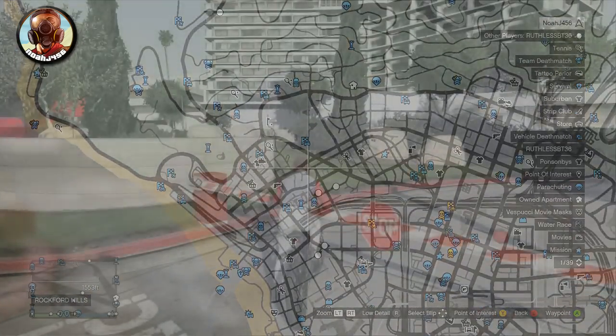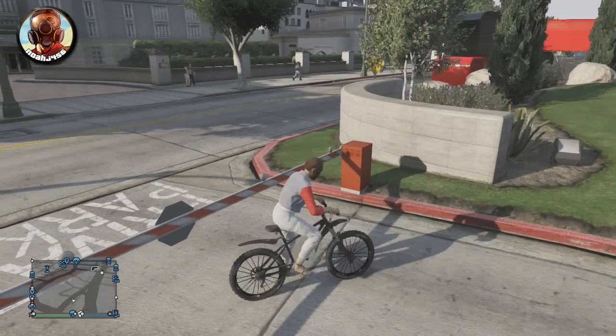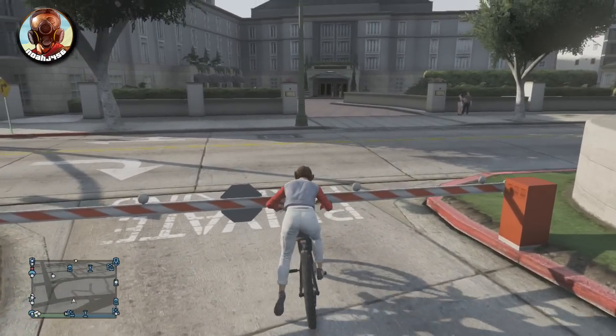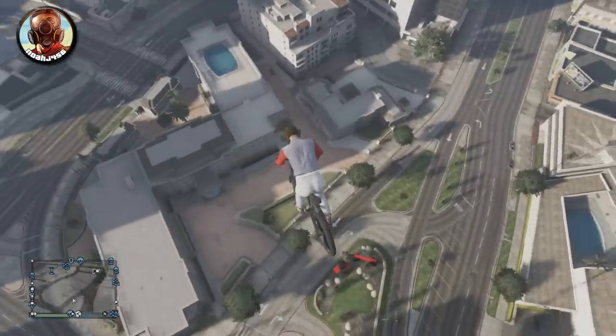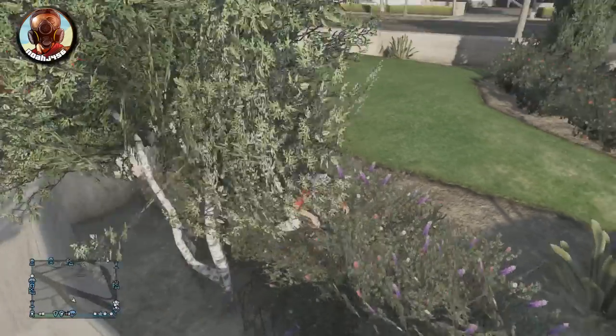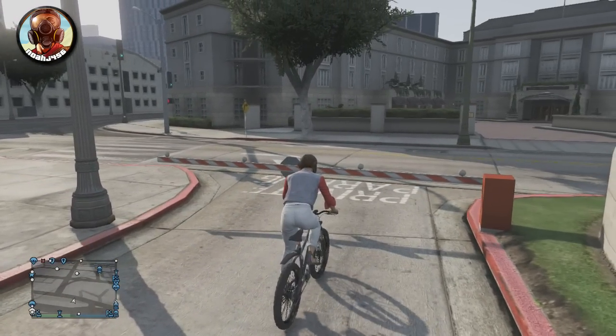Basically what you want to do is slowly run into this little pole here. You want to get your front tire wedged underneath the little stop area anywhere on this little pole, and basically you will jump. You want to hit the RB button on Xbox, or R1/R2 on PS3 — basically you just want to jump, and you will fly up to the very top of the map and are able to run around.